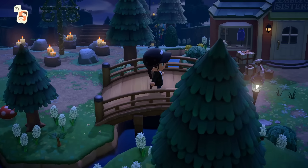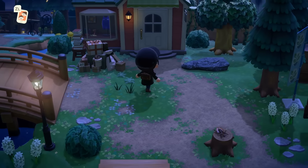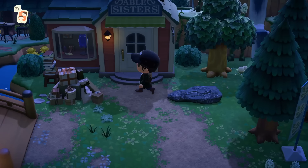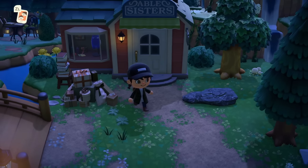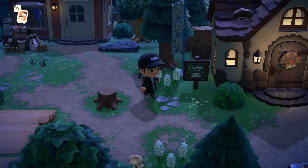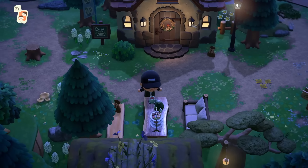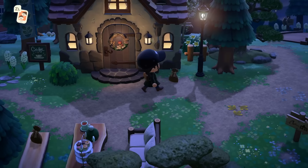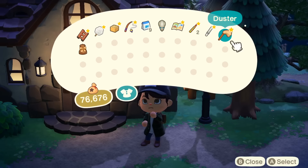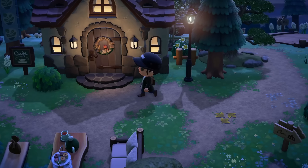And here we are — Able Sisters! I was wondering if we would see good old Able Sisters. This island officially feels gigantic. We have some presents outside. A cafe? Don't mind if I do. We even have a little outdoor seating area. Is this going to be coffee, or maybe a pastry? Some boba — cute!